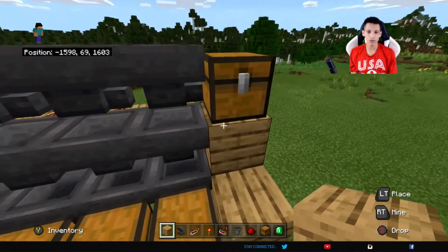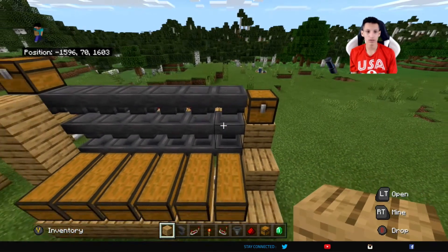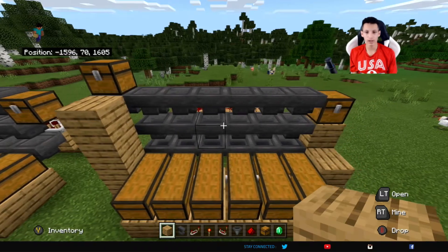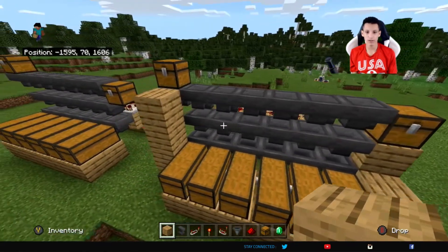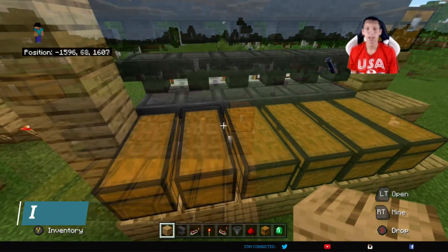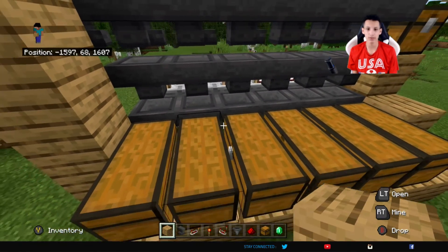Some of you might be wondering why there's an extra chest right here. This chest is used for any miscellaneous items — so let's say this was iron, emerald, diamond, gold, netherite, and maybe this was wood. Any items that weren't any of those would go into this chest. As a warning, you may notice that you are missing one block. It is in this hopper right here, and it is used to help the sorter stay organized.